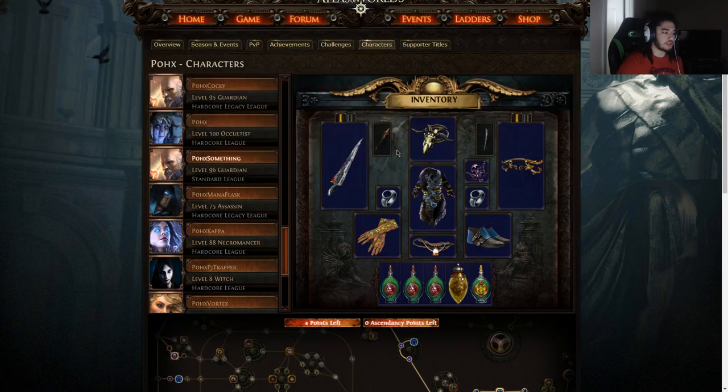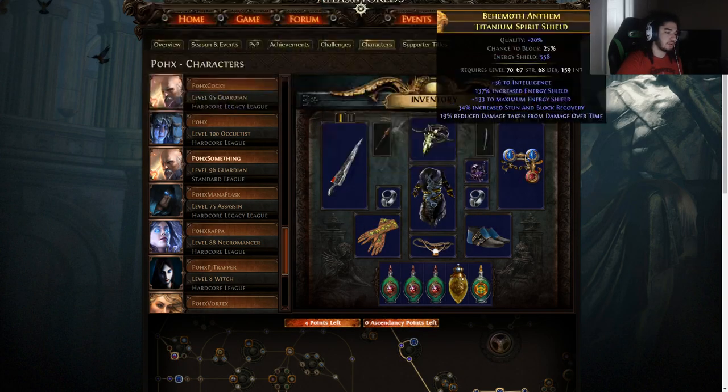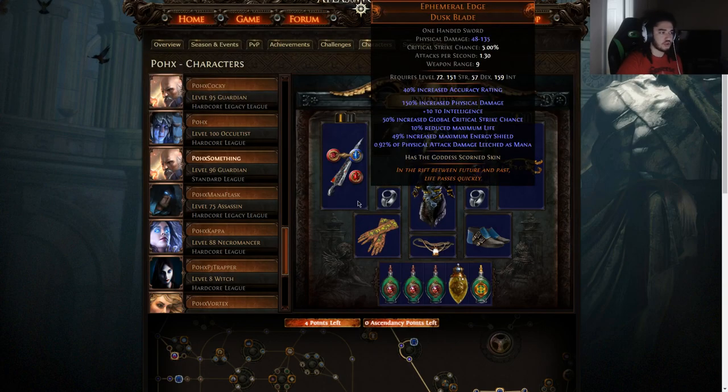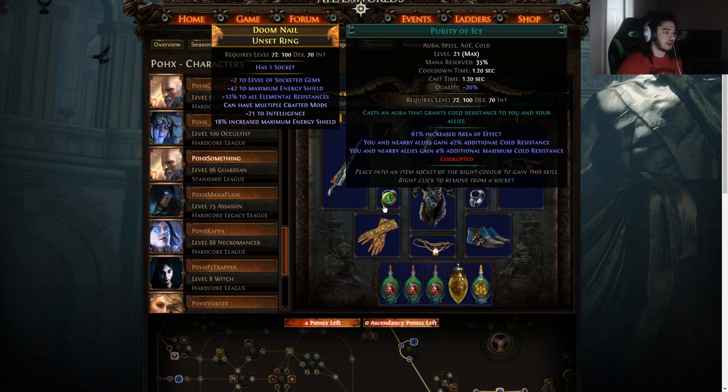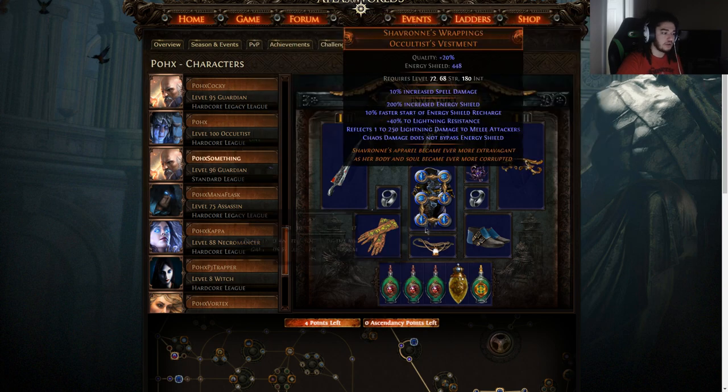For basic gear — I can pull up my Shaper killer as a reference — Presence of Chayula is not going to be needed on day one, so we start with an Eye of Chayula. Our shield is definitely Rise of the Phoenix, no doubt about that. Our weapon should be a Infernal Edge for low level; if you want clear speed you swap it for a Brightbeak. Rings don't really matter too much — just get dexterity, resistance, ES, whatever you can find. Chest piece should be Shavronne's, but on day one we'll use a Solaris Lorica.